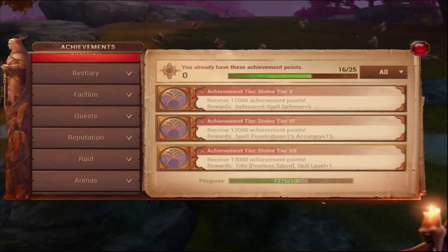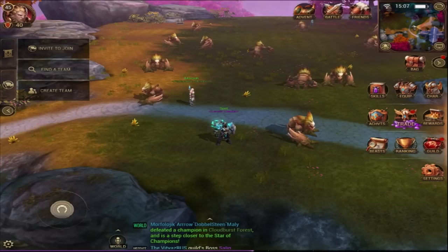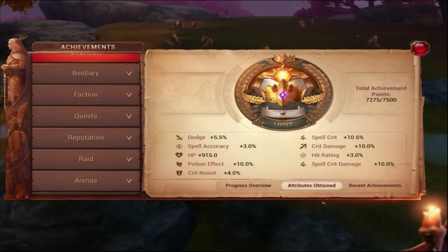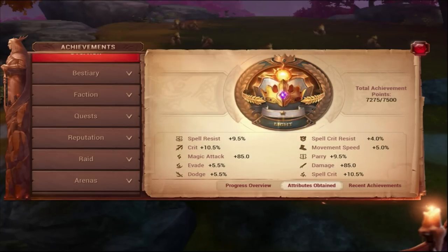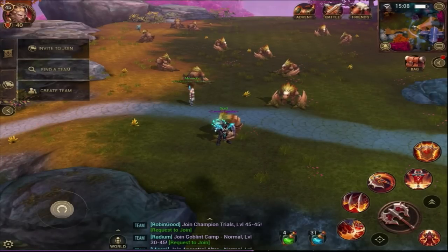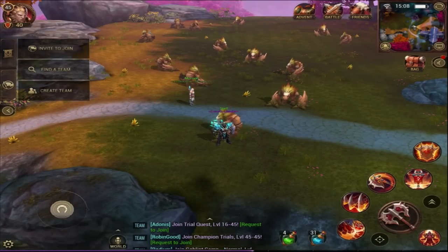Look at all these things — they all combine and you can see all the achievement attributes I've obtained from achievements. It's crazy. Now let's go through what is the easiest way to get achievement points.